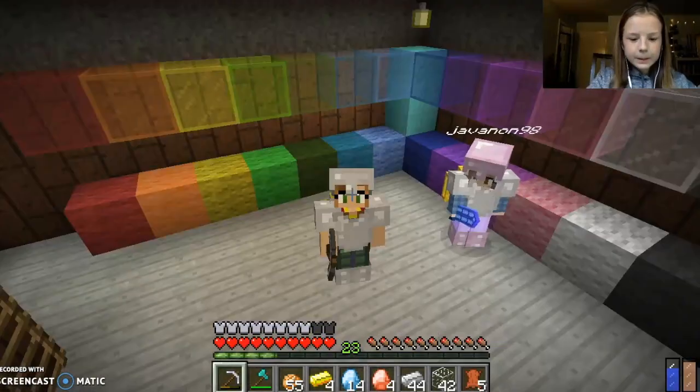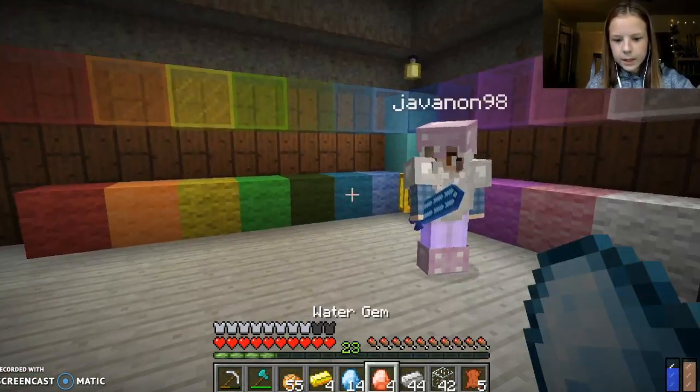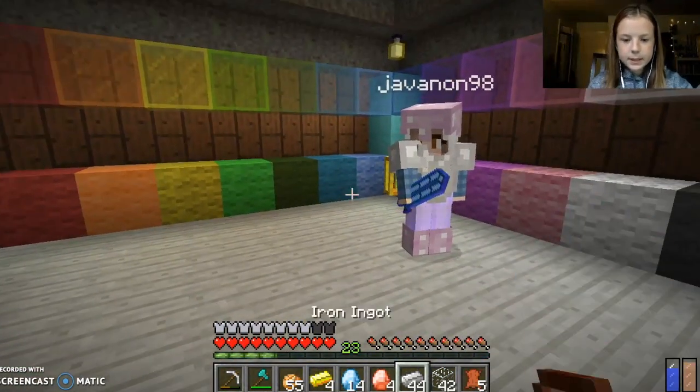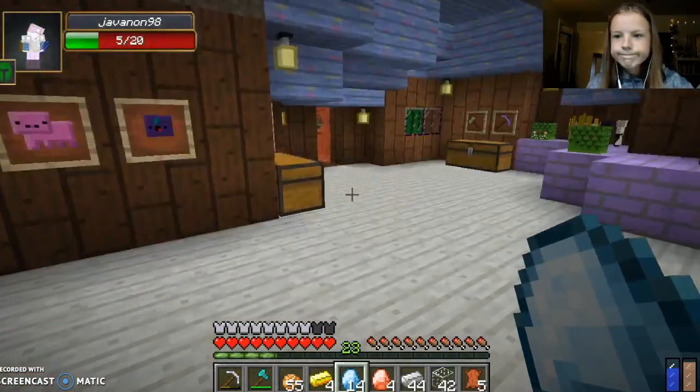Today we're going to make a backpack as well as do some tidying up, like making better armor with our fire stones or fire gems and water gems that we got last time. And I think we're going to also make a garden and just do some little things before we go back in the Twilight Forest.